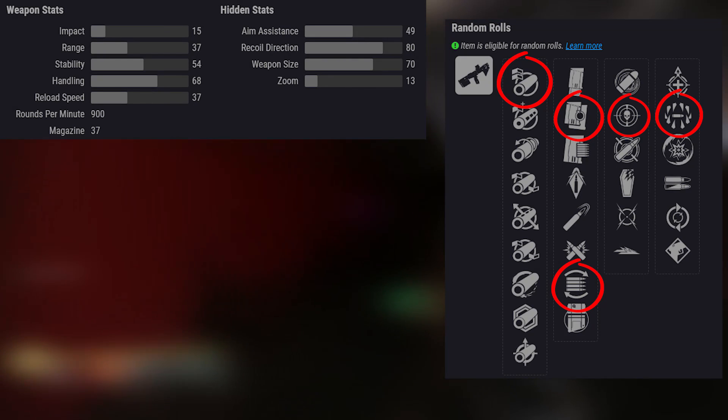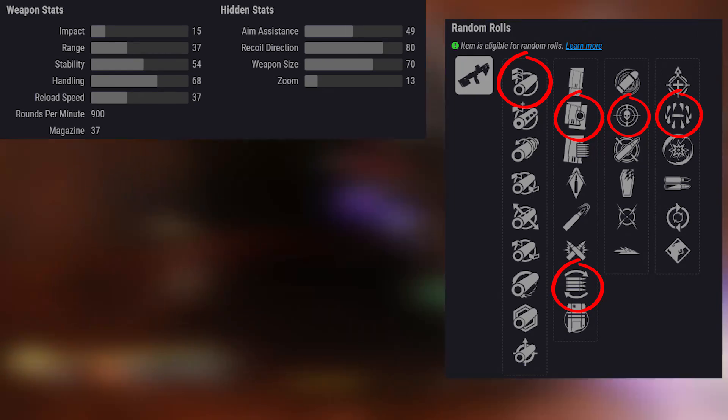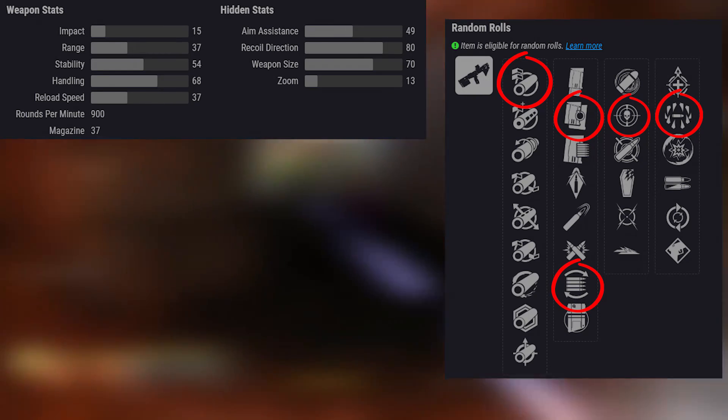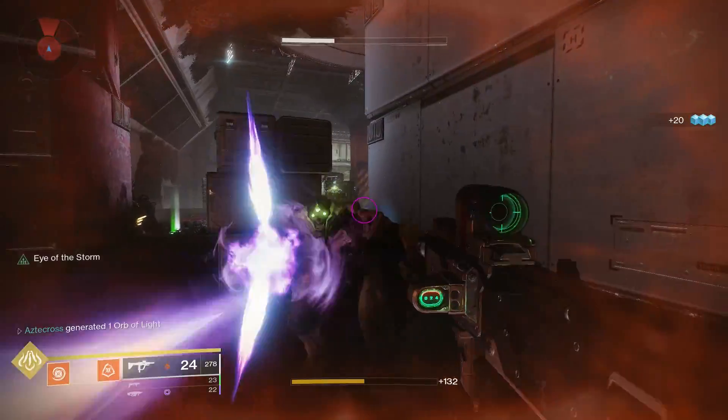And maybe the only roll I would use in PVE, as for the most part Recluse outclasses it in every other way. Really, Surrounded plus Surrounded Spec is the only thing giving Mini Tool a fighting chance.